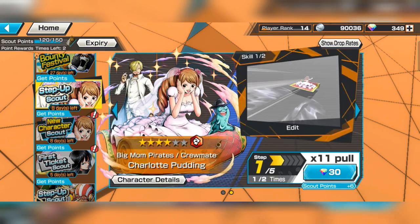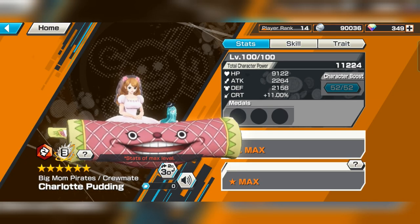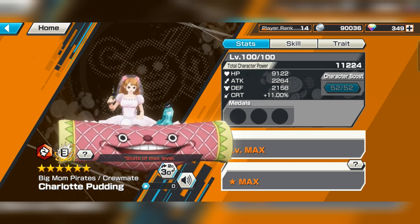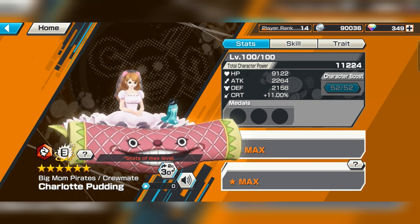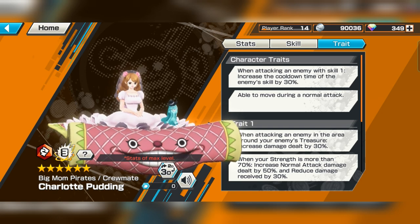How about the character details? She's an attacker — a red attacker. HP and attack are quite high, defense is quite high as well, 2.1. And she's pretty cute with Sanji. Trait: increase cooldown time of enemy skill — just by attacking an enemy. Skill 1: increase the cooldown time of enemy skill by 30%.